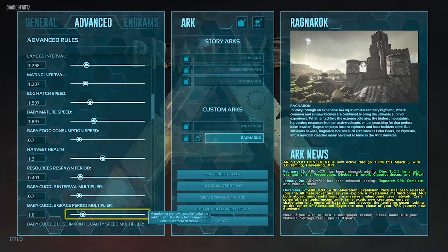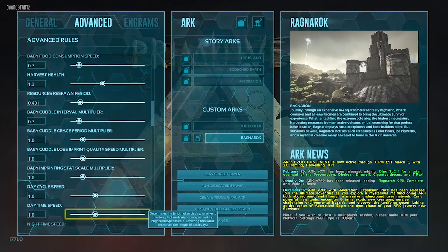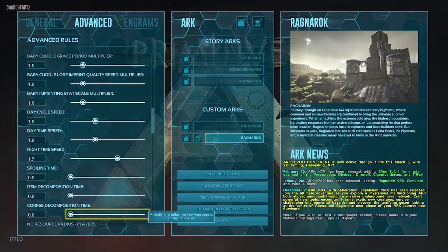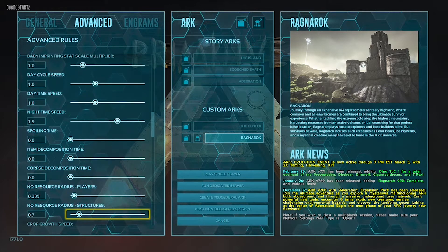The baby cuddle interval I change a little bit so I don't have to cuddle the baby as much — it's a waste of time. Imprinting I don't really change. The daytime and nighttime speed — I sped up the nighttime because it's harder to play at night in forests and swamps, it gets way too dark. The no-resource radius around players I set pretty low because I want resources to spawn back close to me.